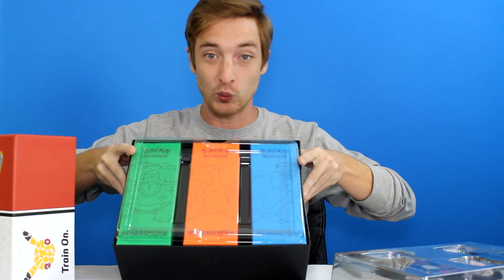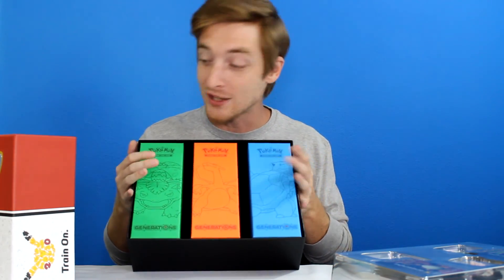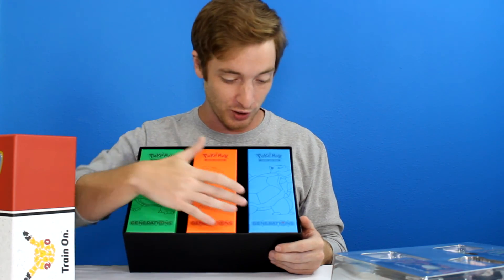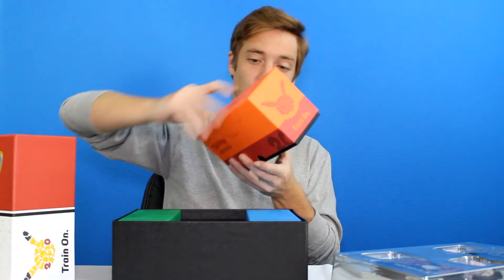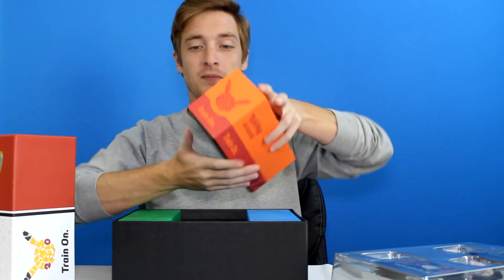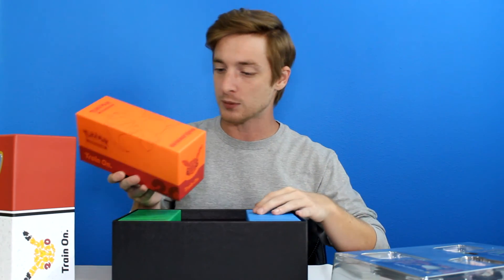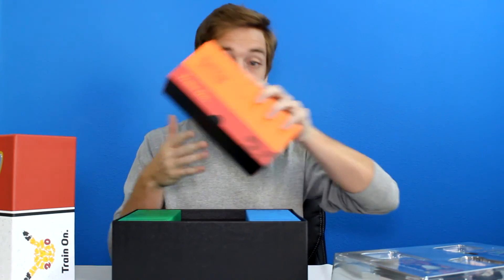I have the three boxes. I didn't know there were prints on them — when I saw the picture it was a green, a red, and a blue box. I did not know they were going to have Venusaur, Charizard, and Blastoise on them. That is amazing. It says 'Train On' and has a Charizard and 20th anniversary Pikachu on it. It's kind of like having three Elite Trainer boxes in one big box, but so much cooler. You also get dividers for these.